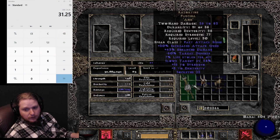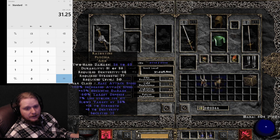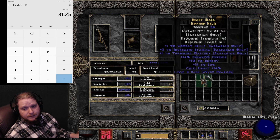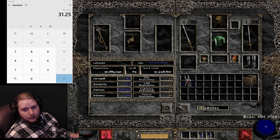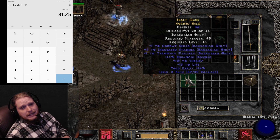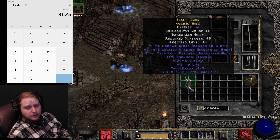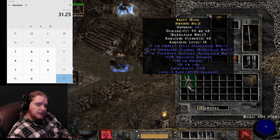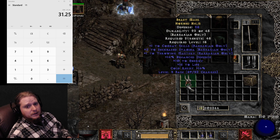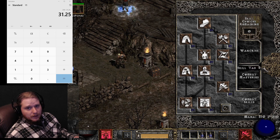Let's give our mercenary some equipment. We have a Razor Tine with lifesteal and slows target, plus an ethereal item — mercenaries don't break ethereal items. Now I also wanted to show you class items. This barbarian helmet is plus one to combat skills, plus two to Increased Stamina, plus one to throwing mastery. You can get helmets with very nice plus two to skills, which will help out your particular setup greatly.